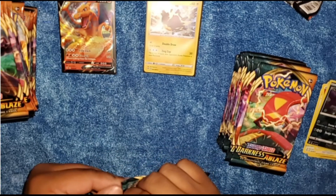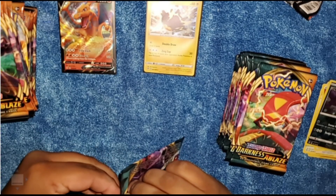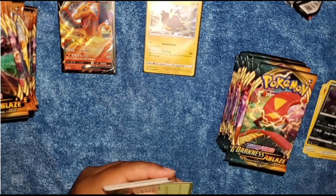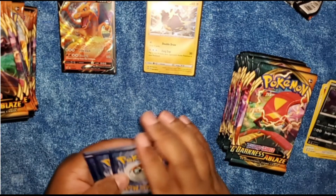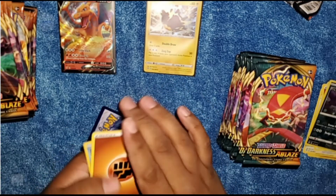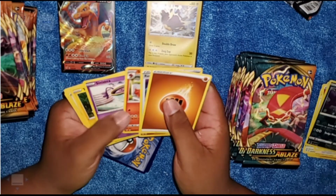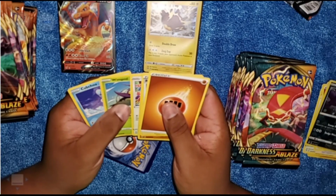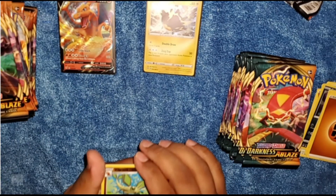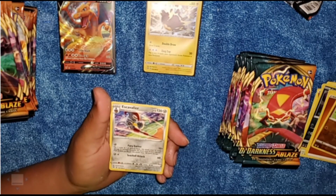Let's move on to our third pack. We got the rock energy, a Dugtrio, a Simisear, a Sinistea, Toxel, Dottler, Wimpod, and Cutiefly. And for our rares we have a Dugtrio, a Reverse Holo, and an Escavalier.